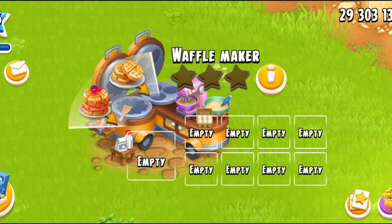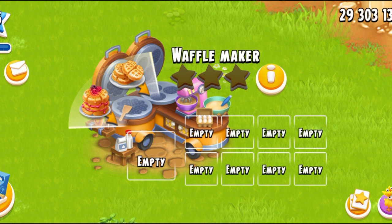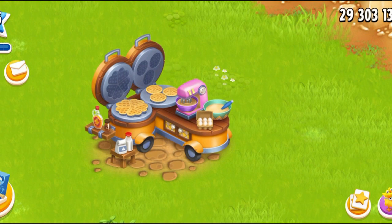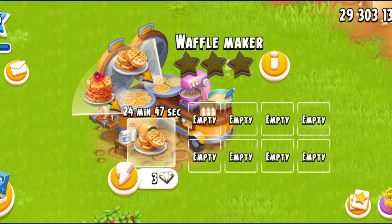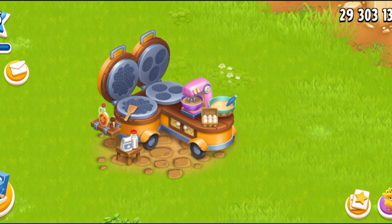This machine currently just makes two products: we have the plain waffles and the berry waffles. I will put the levels of these products in the description. Waffles need three eggs, five wheat, and two white sugars, and it's not easy to make. It's going to take 25 minutes. I should not have opened all the slots because I don't have any diamonds and I was supposed to spend diamonds to show you guys how this machine was actually going to work. The plain waffle gives you 24 XP once you collect it.